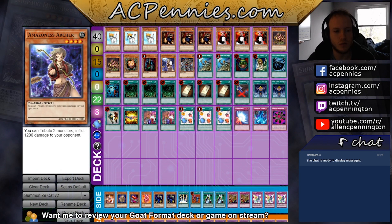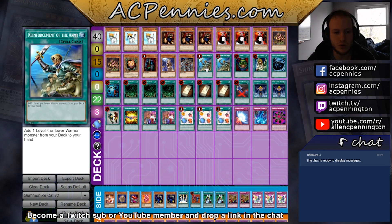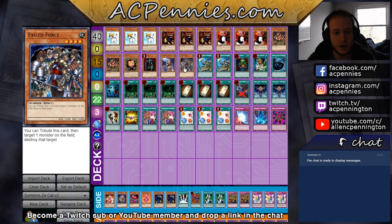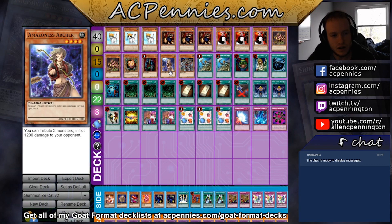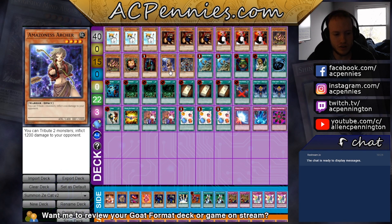Maybe put in a different warrior as a second target for Rota, or maybe just play one Rota, one Exiled Force with no other targets — that might be fine. Big Shield Gardna could work actually: you can set it, and if they attack into it they take some damage, making it a little bit easier to kill them. Try this deck out and let me know what you think — I think the deck is improving and can still improve even more.